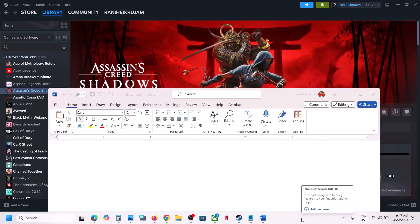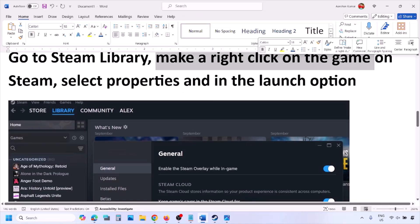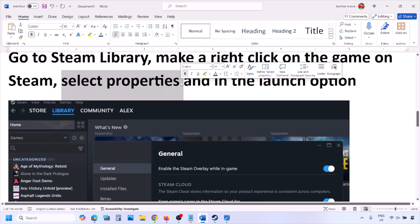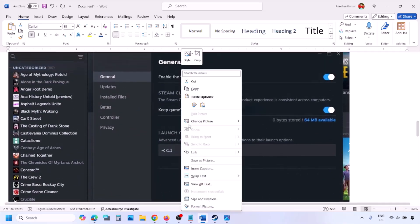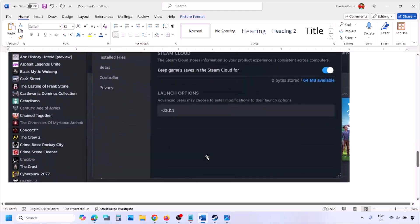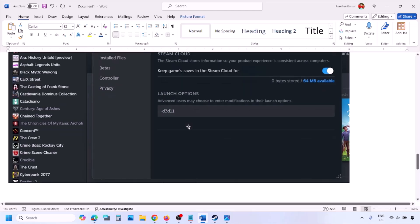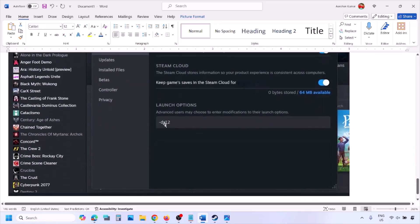The first step is to try DirectX 11 or DirectX 12 in the launch option. Go to your Steam library, right-click on your game, select Properties, and in the launch option type -DX11. If that does not work, try -D3D11, and if still not working, type -DX12, then launch the game and check.